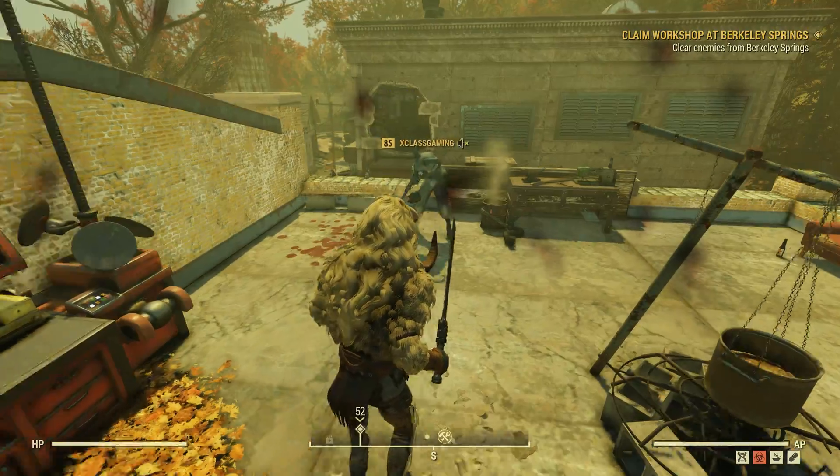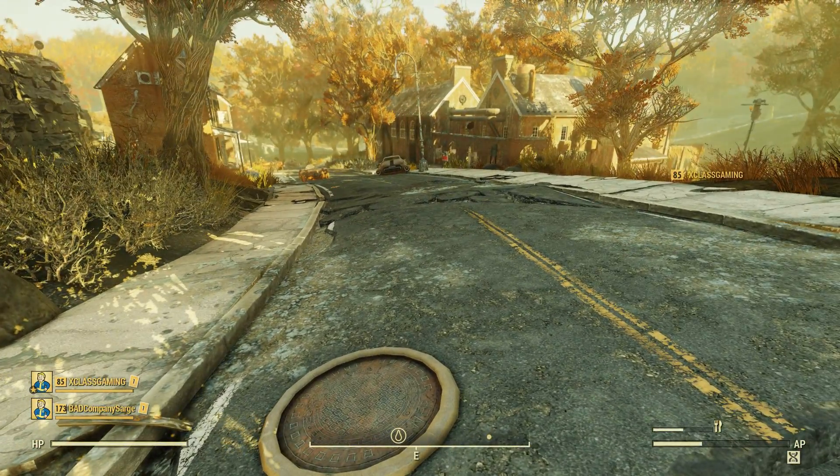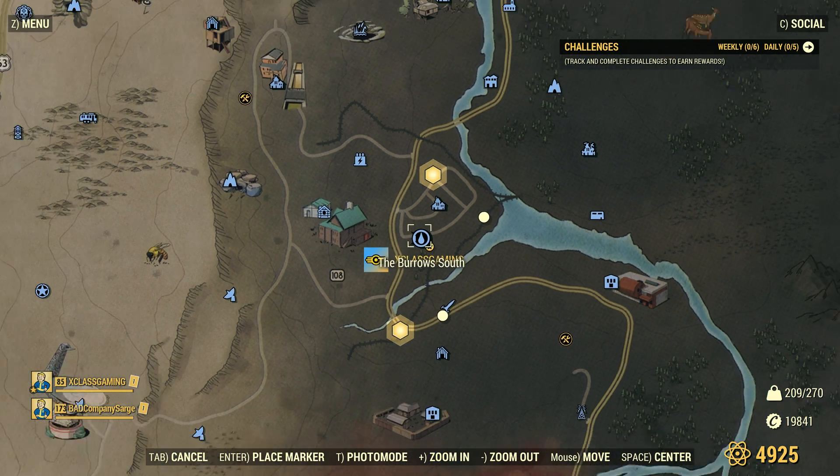To unlock this unique assault from Blade, you'll need to head over to Harper's Ferry and look for a couple of new map markers, each of these being a manhole cover that leads to the Burrows, a new underground location that was added to Fallout 76 today.